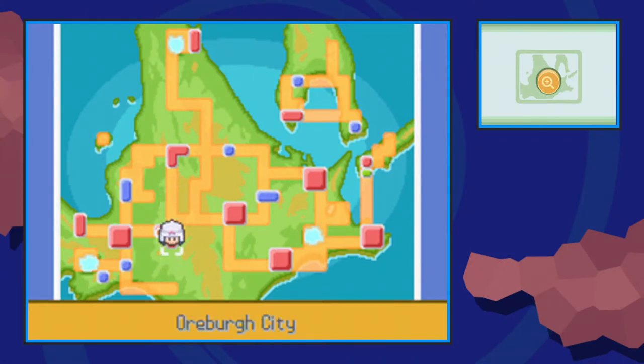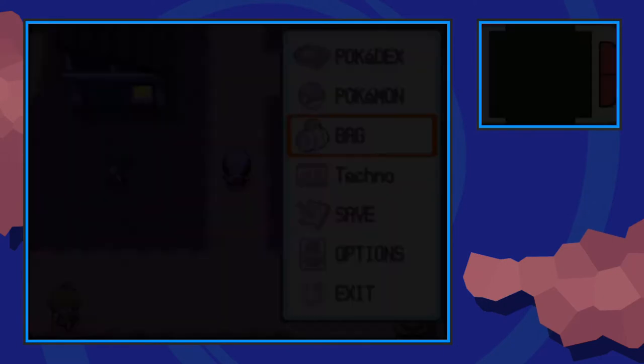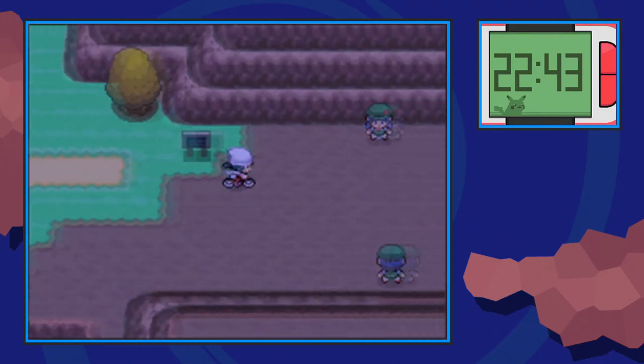I saved this one for last because Mt. Coronet is absolutely huge. We're going to start off by flying on over to Oreberg City and from the Pokemon Center, make our way north into Route 207, up the mudslide, and into the cave itself.